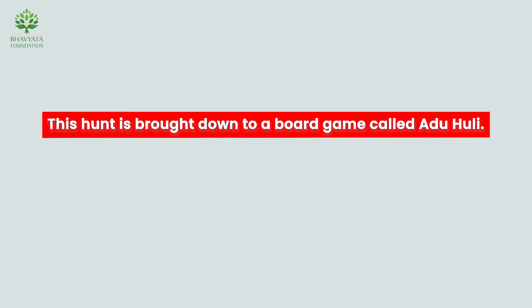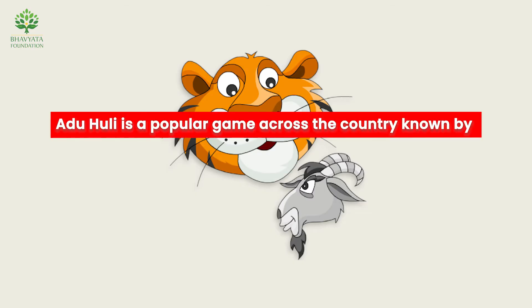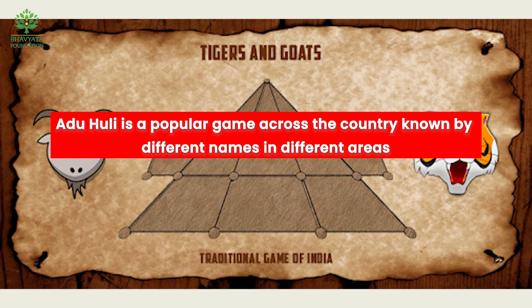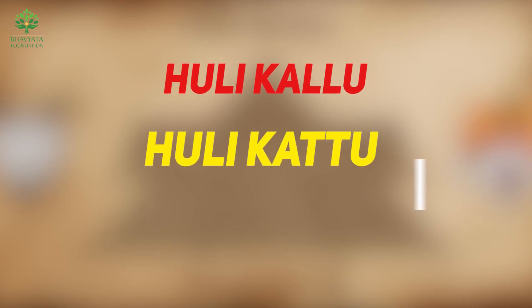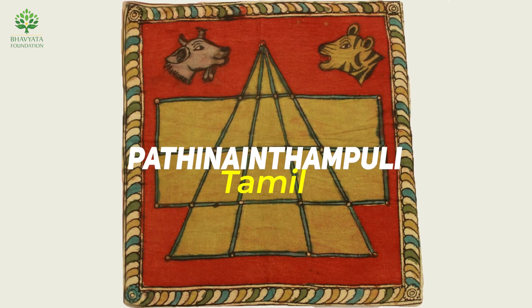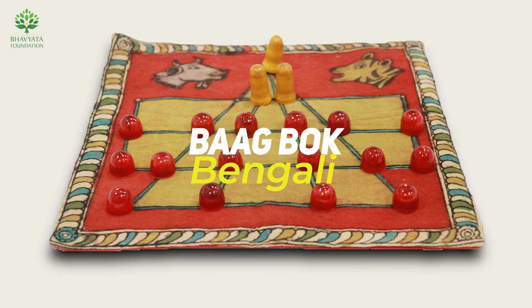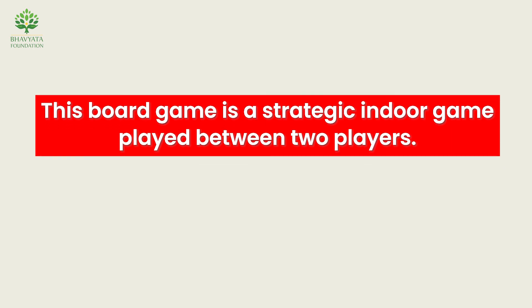This hunt is brought to life as a board game called Aadu Huli — a popular game across the country known by different names in different regions. It is known as Huli Kallu, Huli Kaatu, and Huli Kuri in Kannada; Huli Mekha in Telugu; Patina and Thampuli in Tamil; Vaak Bakri in Gujarati; and Baak Bok in Bengali. It is a strategic indoor game played between two players.